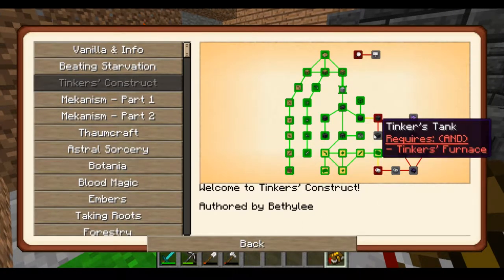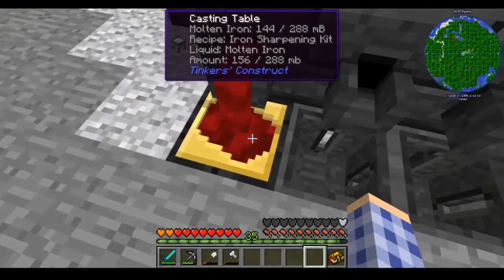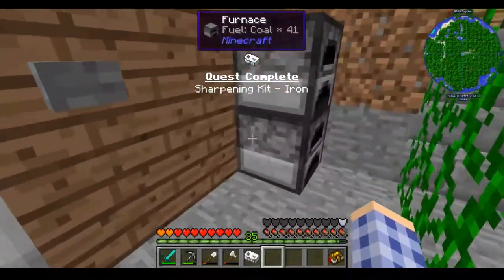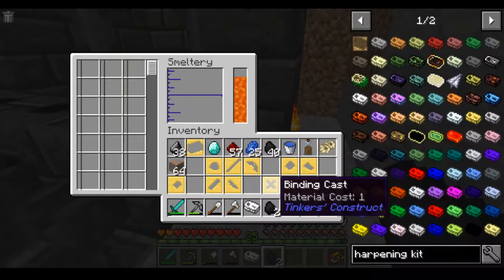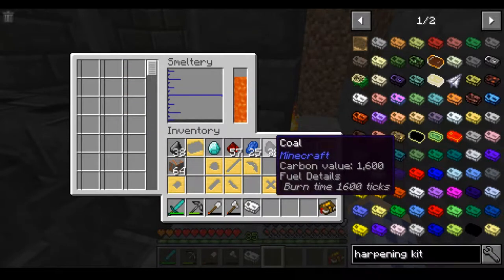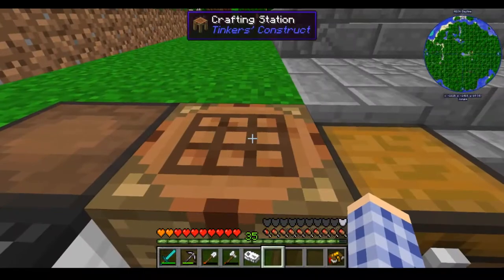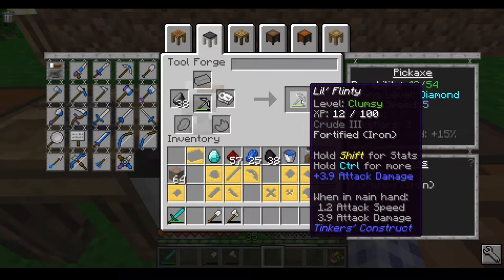Now I'm making some sharpening kits. One iron ore in the smeltery gives you exactly enough to make two ingots or one iron sharpening kit — and this is the basic way you get started upgrading your tools. I don't want to skip ahead because it's a quest pack and it's not always good to skip ahead. I'll need four pieces of coal and one more iron ore to make steel. While that is melting, I'm going to come over to my tool forge and put little Flinty up there with a piece of flint and the iron sharpening kit.